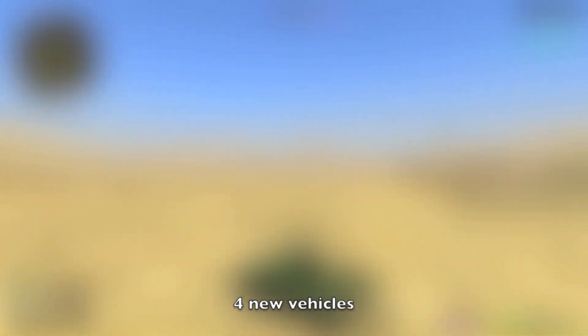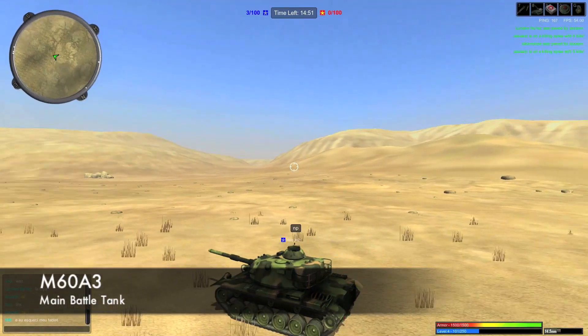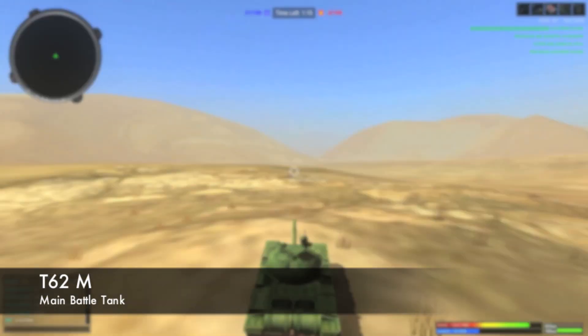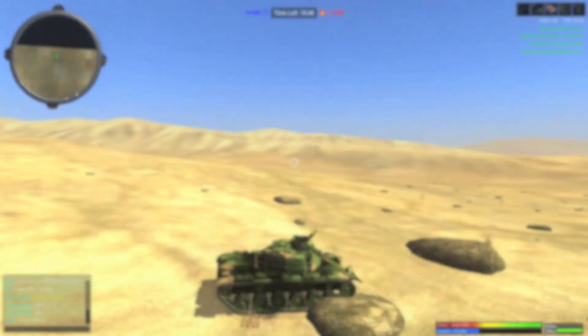First, as always, let's start off with new vehicles. In version 2.2 alpha, 4 new vehicles are added for both sides. M60A3 is now available on the NATO side, and the T62M for the Soviets. These two new tanks are heavier in both armament and armor compared to the previous tanks we had.